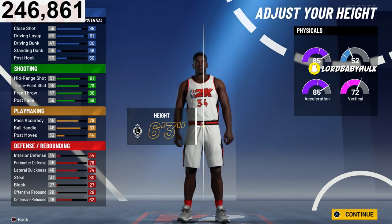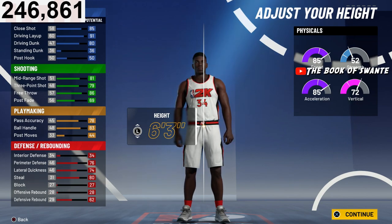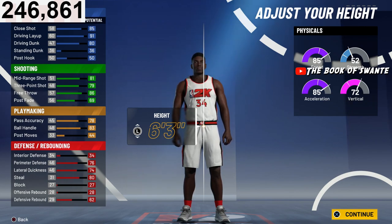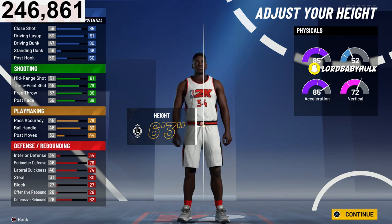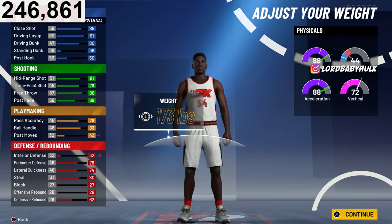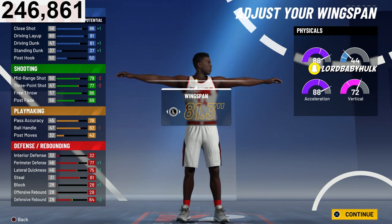Six-five, six-zero — listen, do not ever make any of your builds under 6'3". Six-three is already cutting it. A lot of y'all make builds with no defensive badges and go short as hell. I don't even like making a 6'3" build, but for this build you need as much speed as possible since you're going to have gold playmaking and be running point. So I'm going to pick 6'3". The weight we're going to go is 173 — that's how you keep your speed and acceleration at 88.